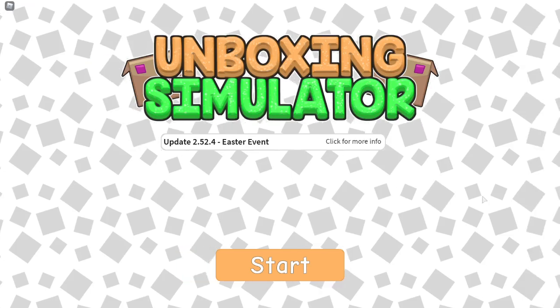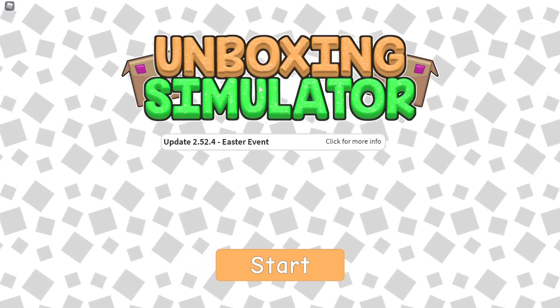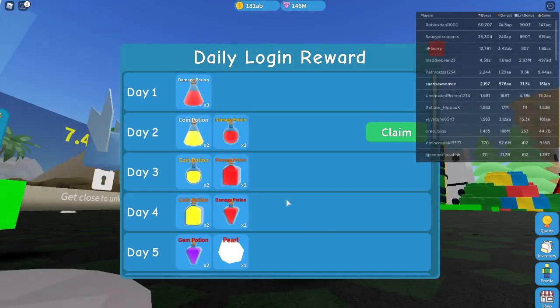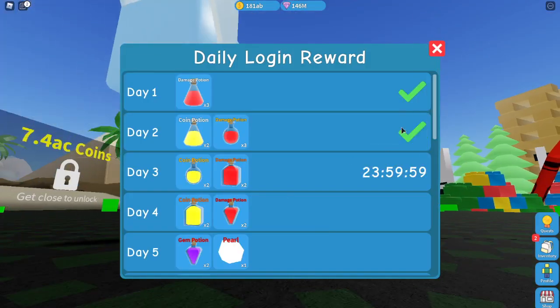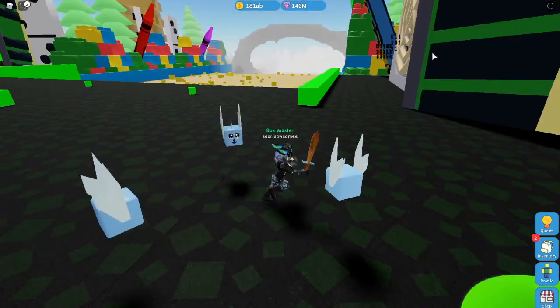Hello people, today I'm going to be showing you how to get AJ Stryker inside of Unboxing Simulator. Click start. I am already all the way over in OP land, so let's go back to the spawn.